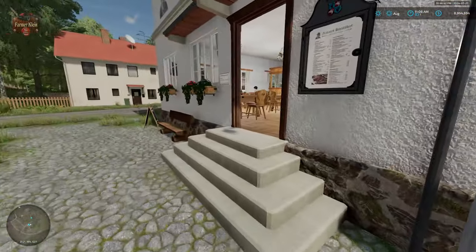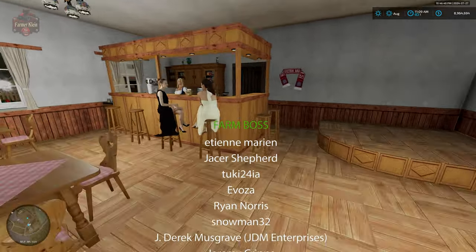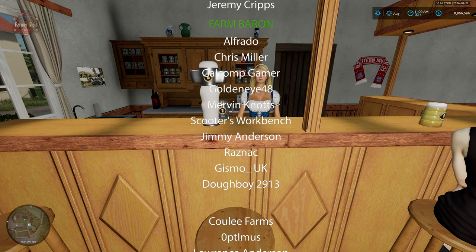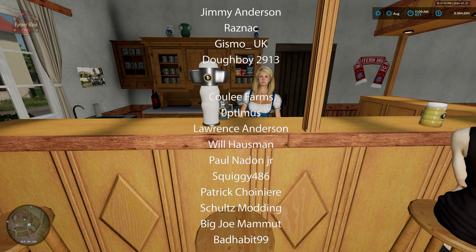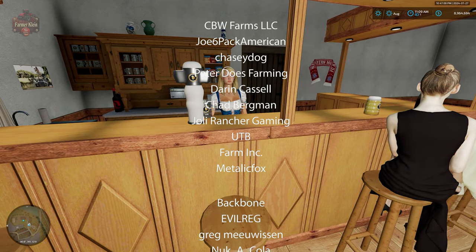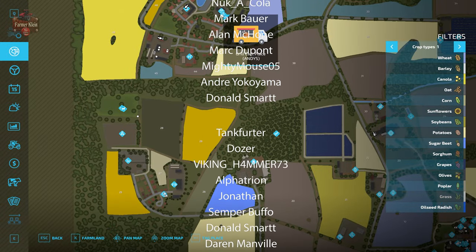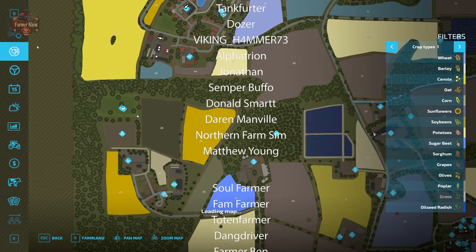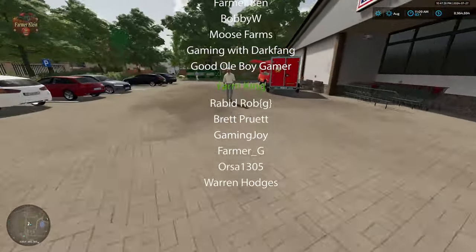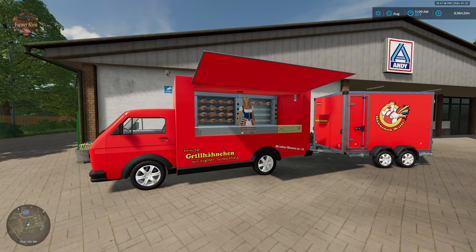I'd love to know what you all think of the ability to have a deer wildlife preserve here on Hoffbergman in the 1.5 update. If you haven't checked out the video on making moonshine, go check that out — there's a link in the upper right corner. We also did another video on the new process for selling chicken at one of the food trucks. There's already a food truck sitting up at Farmer Andy's grocery selling our chicken. Until next time, happy farming!